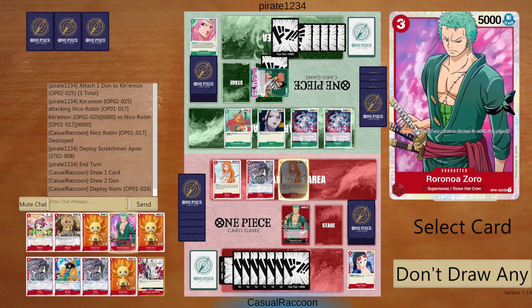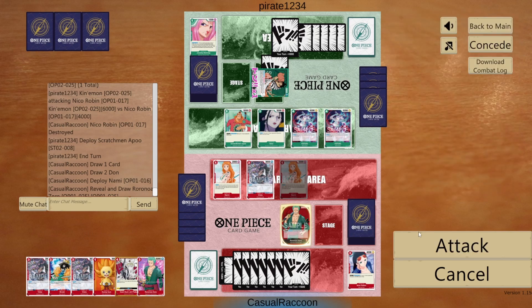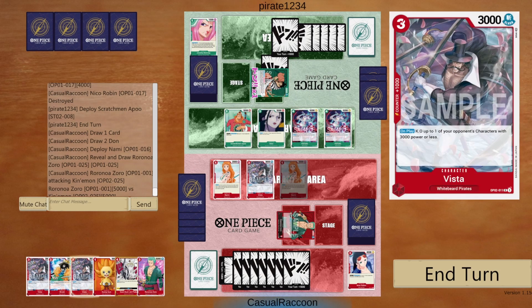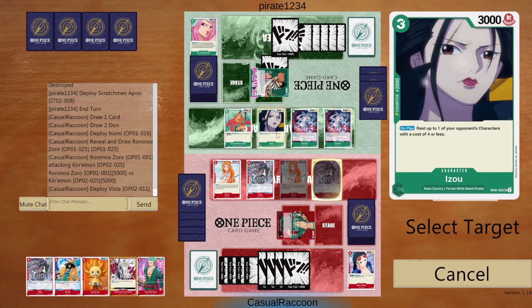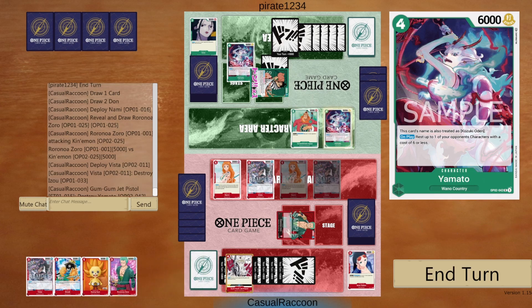We play Nami. We choose Zoro because we already have Sunny-kun in hand. We attack leader with our leader for 5k. They take life damage. We play Vista. On play, KO Izo in case they have 5k low to replay her. We pistol Yamato and pass.